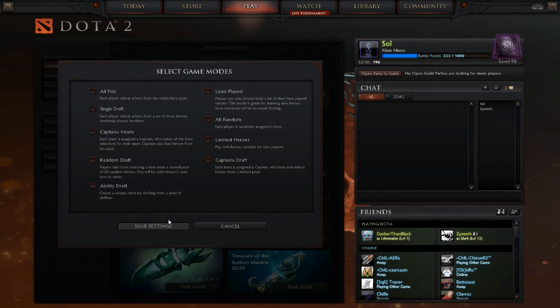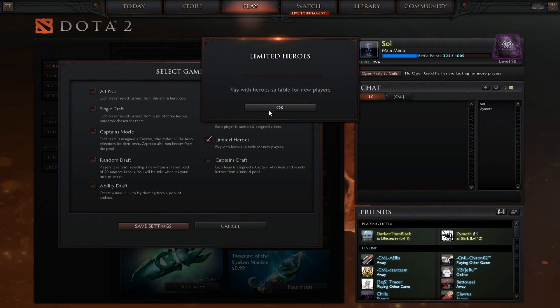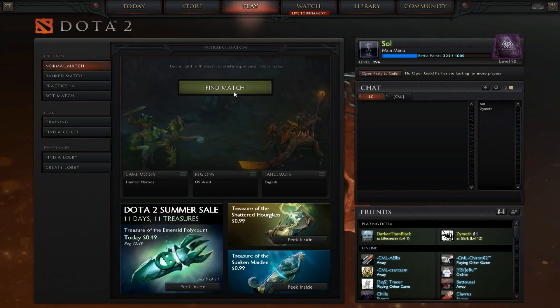I'll pick an obscure game mode so it takes a while to find — I'll do the New Player mode. Then you want to search for a game, so you want to go find match.